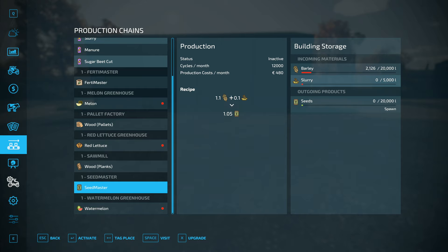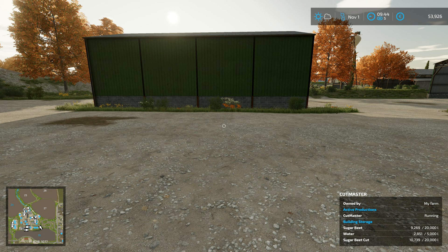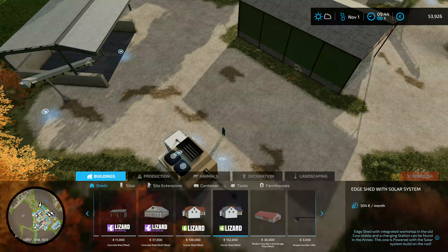So I'm going to go back in and borrow some more money — 50,000. That's 40,000 for the feed master and then a little bit extra to help with the running costs for this next harvest. We've got that sorted.